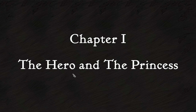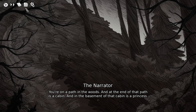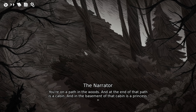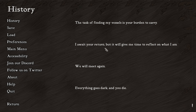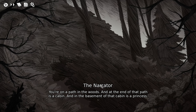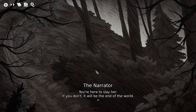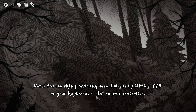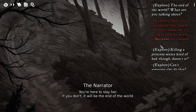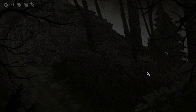With that said, let's jump into it. Everything goes dark and you die. Chapter one again — you're on a path in the woods and at the end of that path is a cabin, and in the basement of that cabin is a princess. 'We will meet again.' You're here to slay her — if you don't, it will be the end of the world. You can skip previously seen dialogue by hitting Tab.